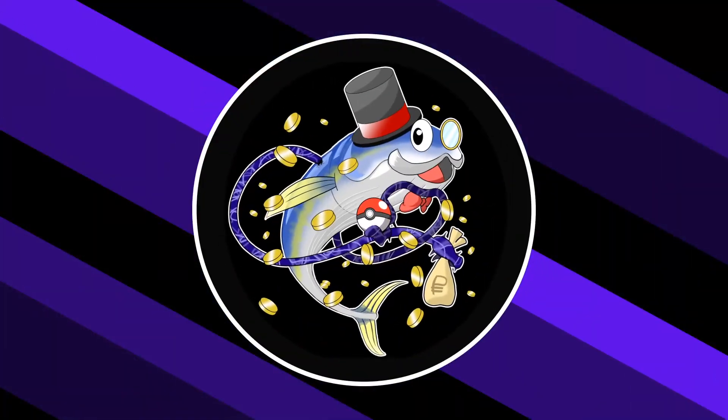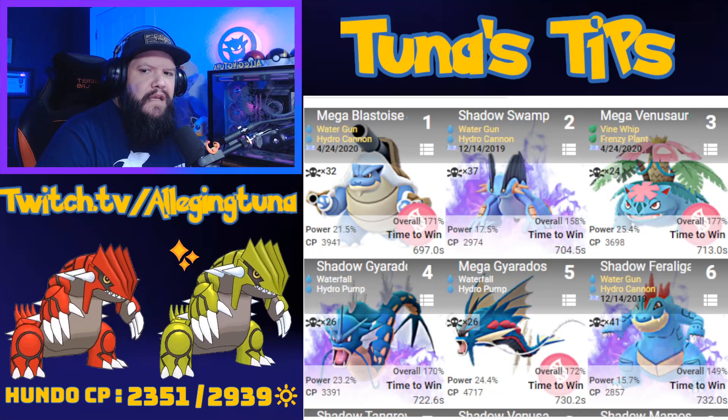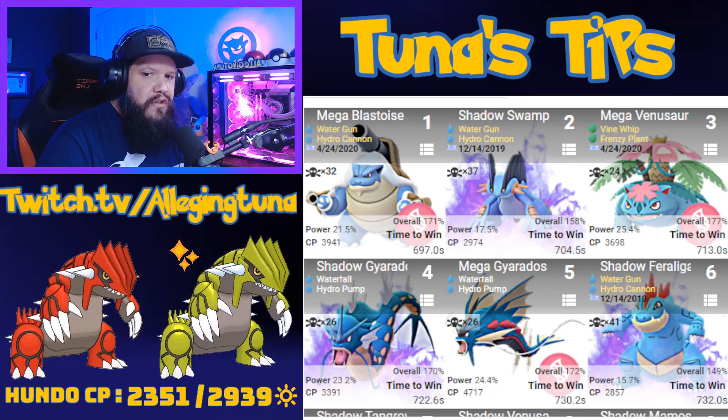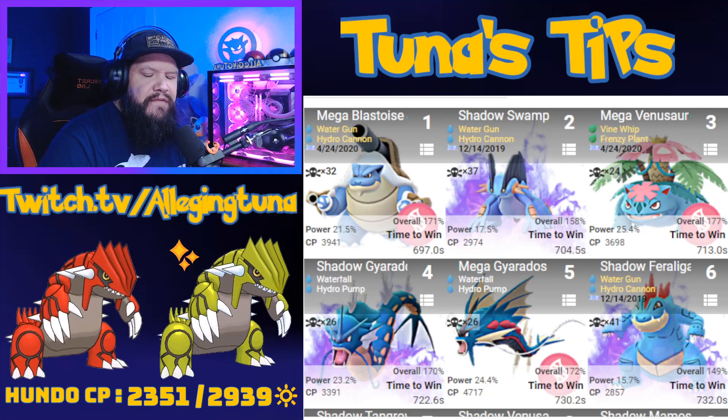Let's head on over and check out some of those counters. Groudon is a Ground type — its weaknesses are going to be Water, Grass, and Ice. It's pretty bulky and it only brings nukes: Solar Beam, Earthquake, and Fire Blast. It's got a maximum CP of 2351 in normal weather.